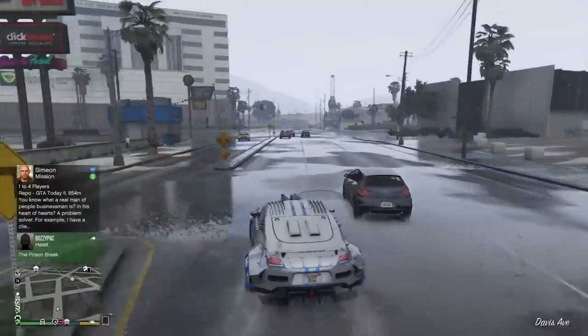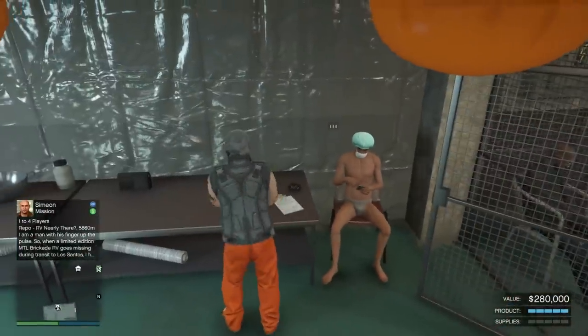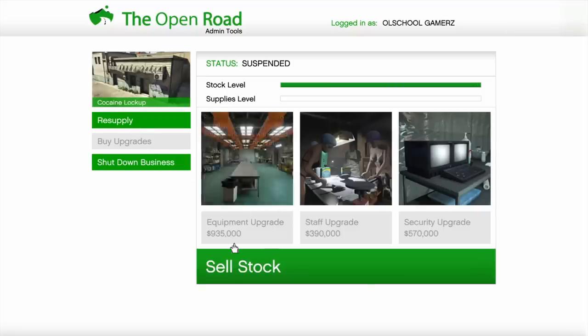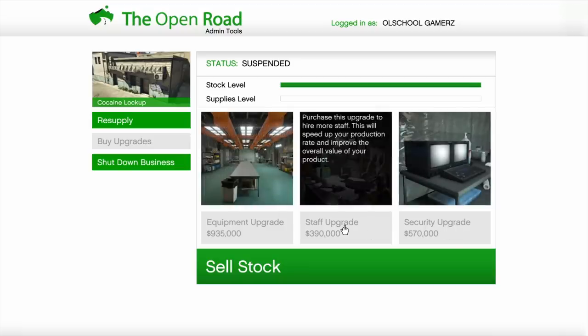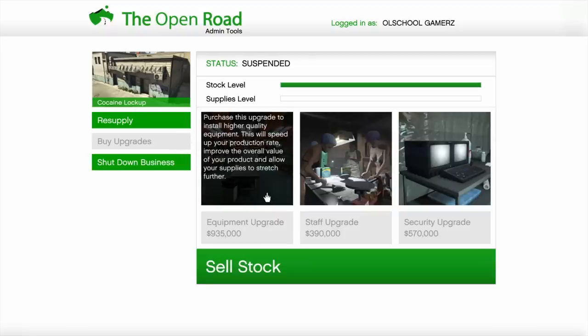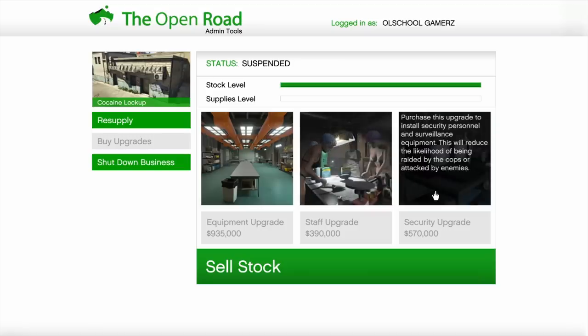I want to discuss the top five upgrades that you must have in GTA 5 Online. First, the business upgrades. You have got to have these. What I've been finding out from talking to people, new crew members, and other individuals is that a lot of folks have actually purchased the criminal enterprise pack, where you buy the pack with the game or separately, and you get a few locations and businesses. What those businesses don't come with are a key ingredient — the performance upgrades.